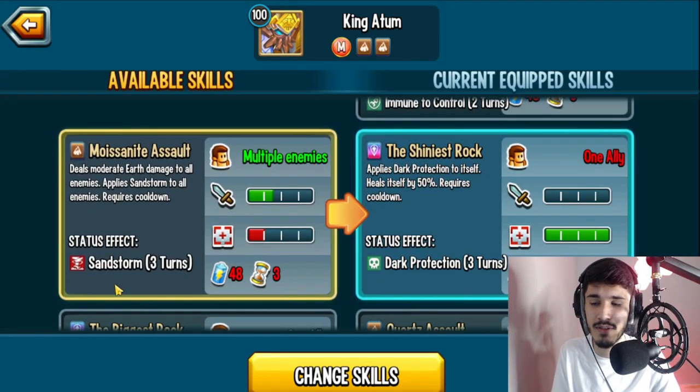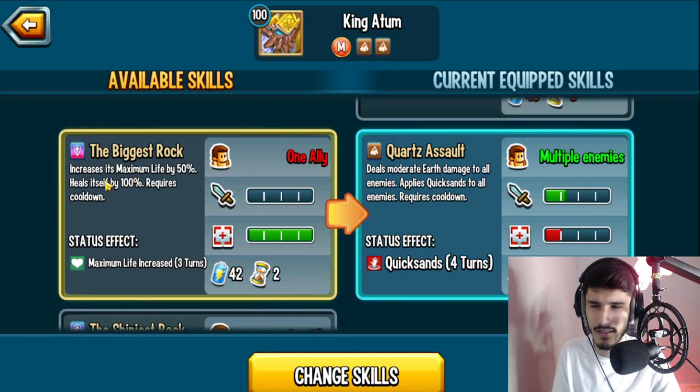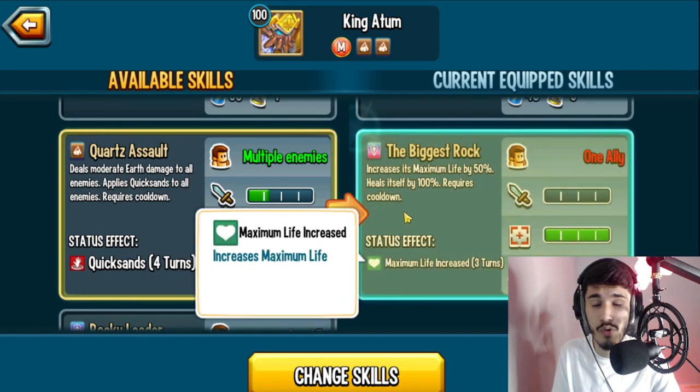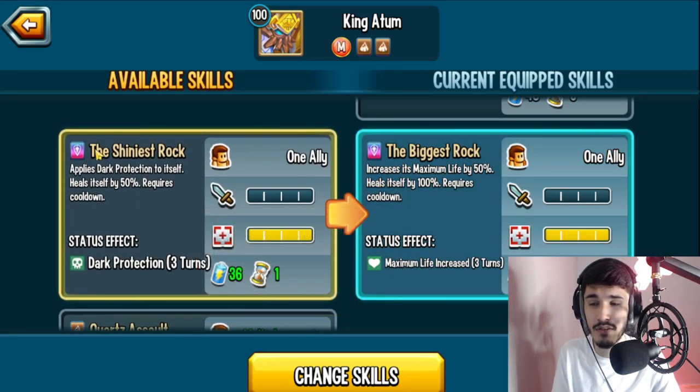You also have an AOE sandstorm — doesn't sandstorm block positives or something? Let's see what else we have: this skill increases its maximum life by 50%, heals itself by 100% — really! It also applies dark potential to itself and heals itself by 50%.